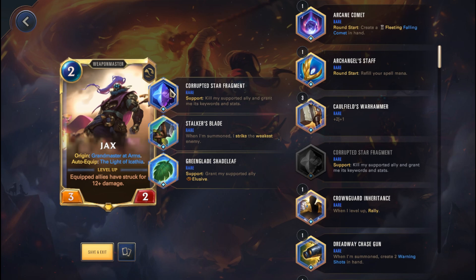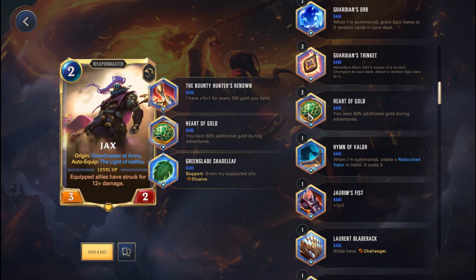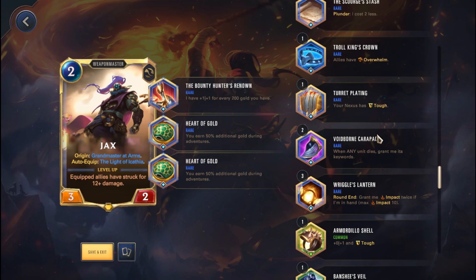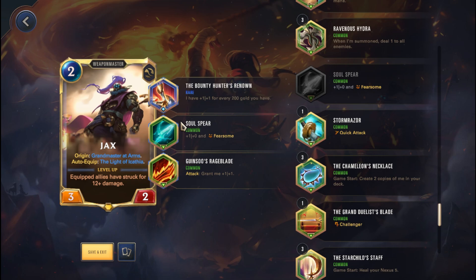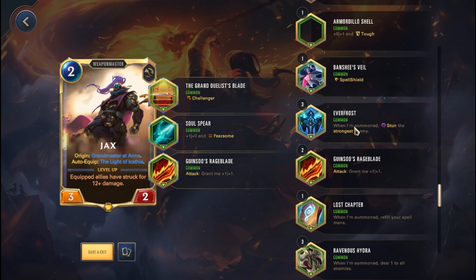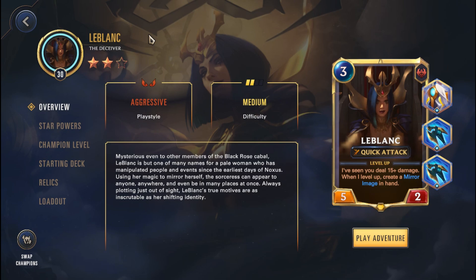One really nice thing to note: if you're killing an equipped ally and that ally has, say, a Scout or an Impact, you're still going to get the Impact and the Scout transferred onto your Jax because those count as keywords. That's just something really neat I picked up. Likewise with Diana, a Bounty Hunter Jax could also function really well because you want to strike for a lot of damage to level up, so having additional gold from Heart of Gold converting into stats on Bounty Hunter could help you out a ton. For common relics, Ginsu's Rage Blade is just a mainstay — any champion should benefit from this because all you need to do is attack and get stats. Soul Spear is also viable because Jax comes in really early and there aren't many units that should be able to block him. Grand Duelist Blade or Laurent Blade Rack should also help you get Challenger on Jax and allow you to deal a lot of damage.